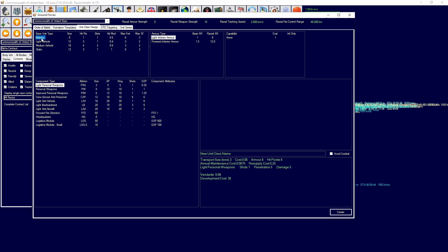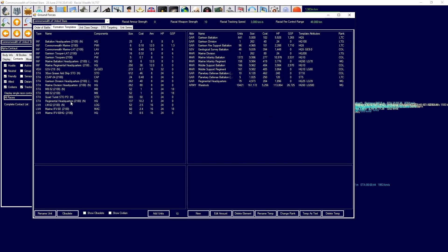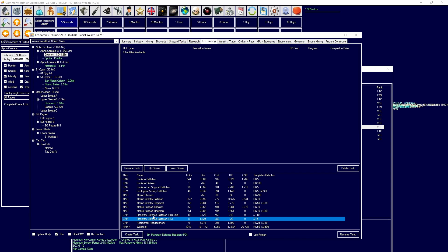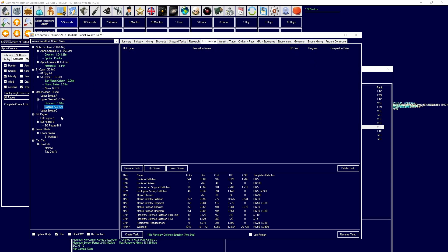I want to revisit some surface orbit weapon capabilities because I believe we're missing out on a very useful capability. From my understanding, we have access to 30 centimeter greater anti-ship STOs, which are quite good. However, we don't have too many of them — if I look at our planetary defense, we have 10 here but they're not distributed correctly, so I'm going to order another eight of those to be built and placed on important areas.